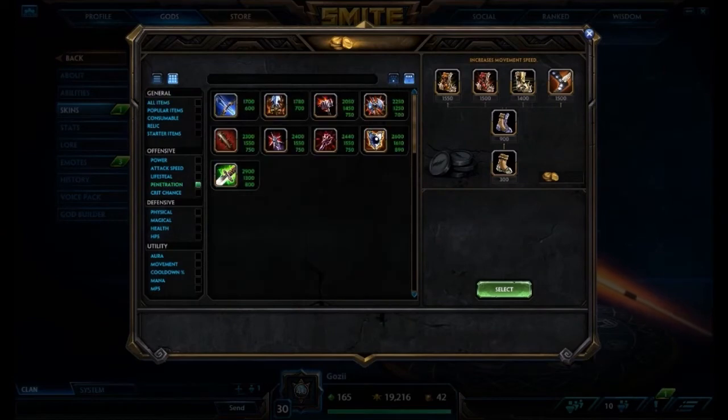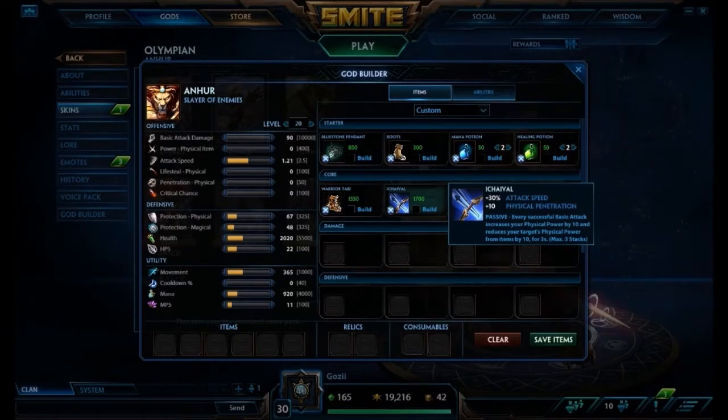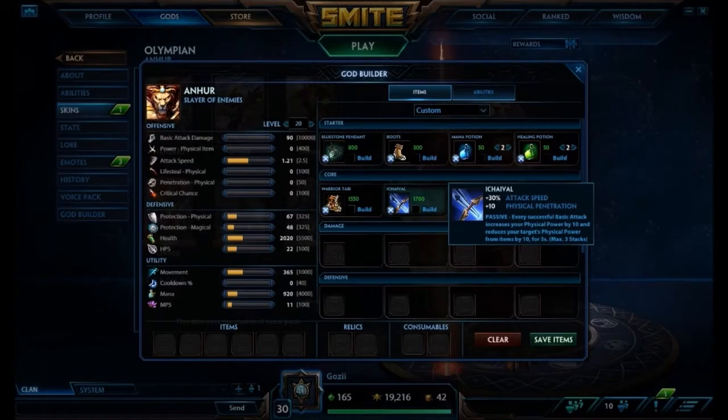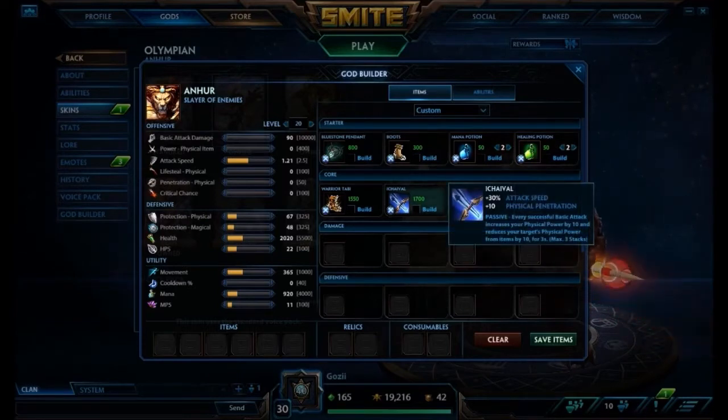And then after that, we're going to go into our first penetration item, that's going to be Ichaival. This is going to give you some early attack speed and physical penetration. So if you're playing against gods who are building some early physical protections — a lot of supports, solo laners, and even some mages are starting to build Breastplate of Valor as a third item — if you can match that Breastplate with Ichaival, you will be doing a little bit more damage. Ichaival isn't being picked up as much as it used to be; it used to be a cornerstone in every Hunter build. Now people are going more like Asi and Titan's Bane, or Shinsai's fourth item. But I think Ichaival is a good item to start with on Anhur, and it gives you that penetration focus.